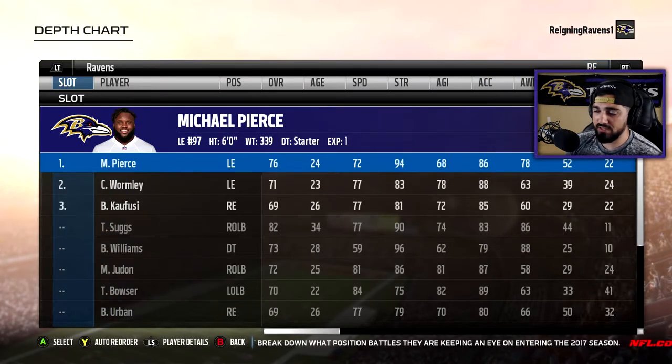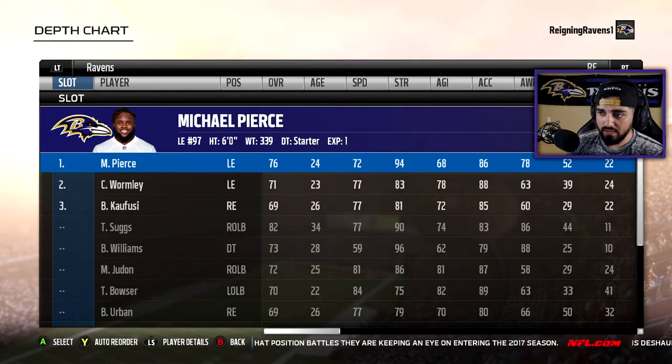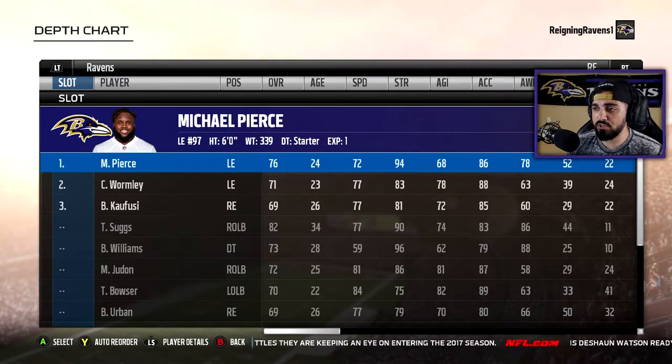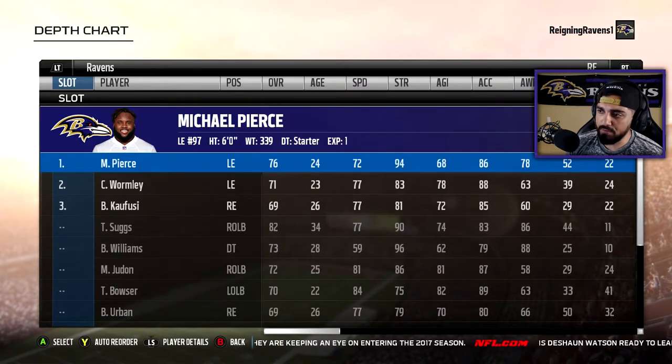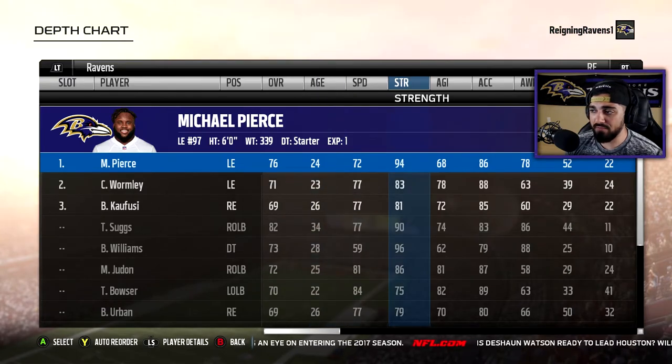Because we moved him to the left end position, you see Michael Pierce — we moved him. He's a left end guy, but we moved him to the right end position, so he's going to be playing there. He's a 76 overall there, and that 94 strength, that's going to be pretty crucial too.